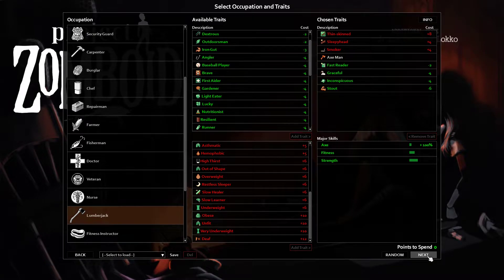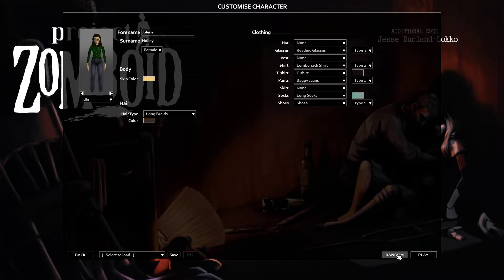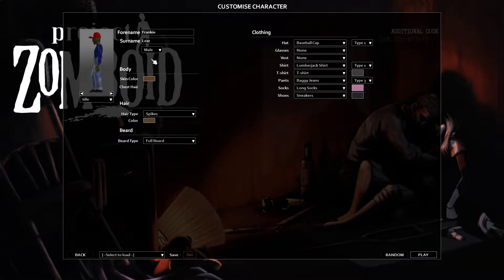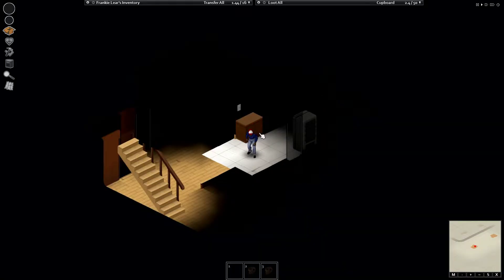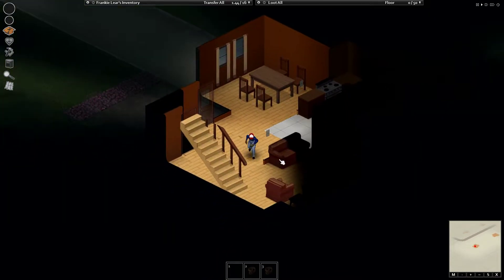I'm gonna take Graceful. Yeah, this is basically the build that you'll need — it should get us through. Character-wise I think we should go random. Frankie Lear — that sounds like a very fabulous name. He's gonna do a lot of running, so he's gonna have fun. Let's start this episode, we'll go over day one and hopefully we survive that long.